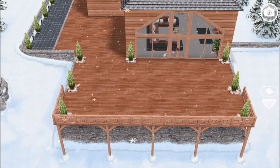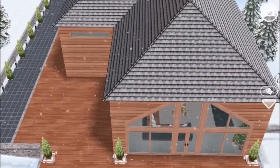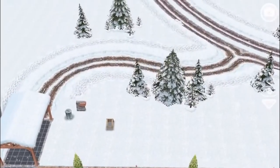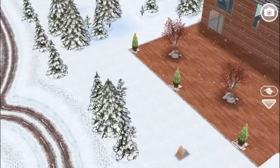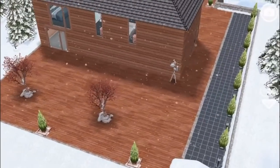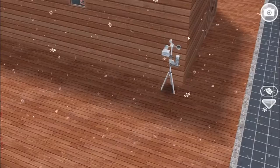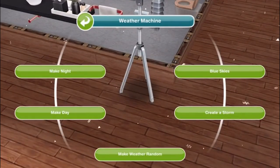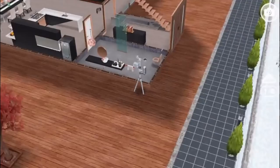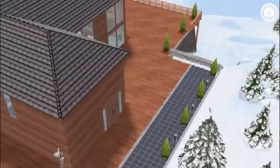This is the Snow Chalet on a premium sized lot, which is 18x36 squares. We'll show the standard size lot, which is 18x18 squares, later in this video. As you can see, it's already snowing on the lot, which is really cool. You can make it stop snowing by buying a weather machine, which is unlocked through the Alien Concept quest, and choosing blue skies. But there will still be snow on the ground, which is fitting because it's a Snow Chalet after all.